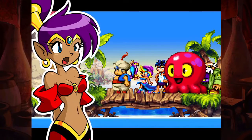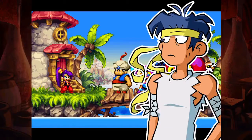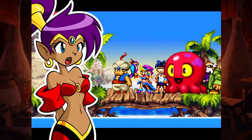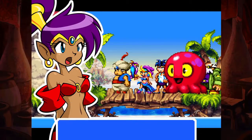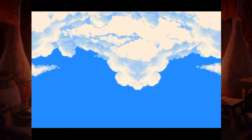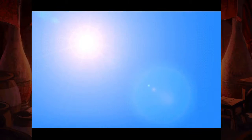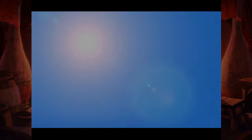Evil never rests. Risky Boots and her Tinkerbats are still out there, and Rottytops and her brothers too. Things will be different from now on. Yeah, and as long as we stick together, evil doesn't stand a chance. Damn straight. I think we're at the end now - up into the heavens. And further and further - we're still going up through the skies. Good gosh. You think by now we'd be in space. Oh, there's the sun. Okay, I thought we might be kind of in space now or something.